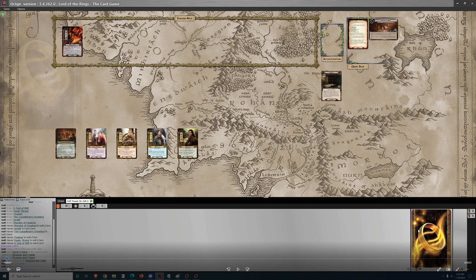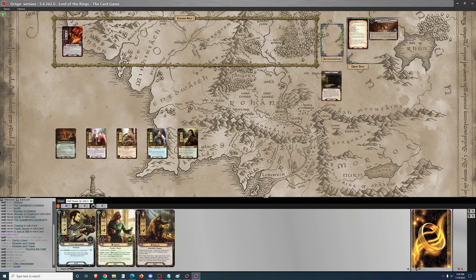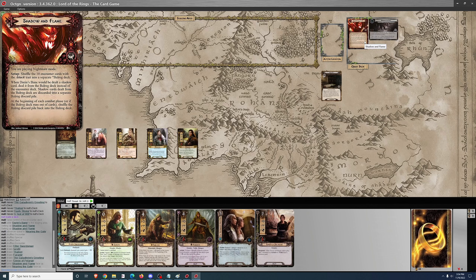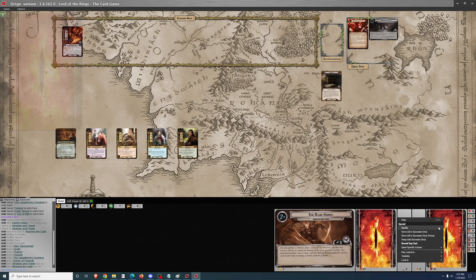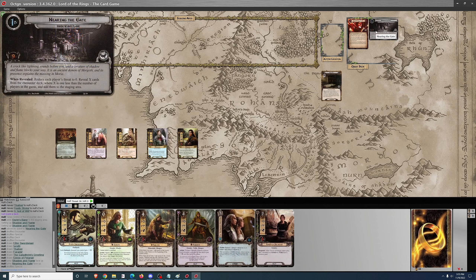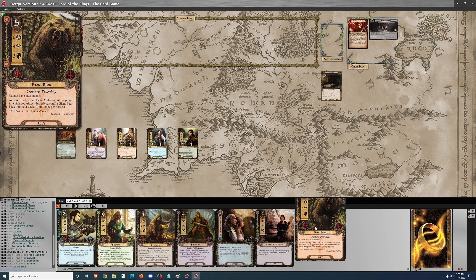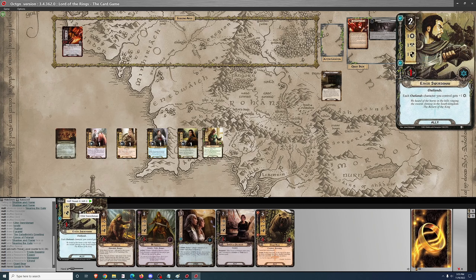Good afternoon. We're back with some more Lord of the Rings LCG, and today it is Shadow and Flame on Nightmare Difficulty. I'm playing a swarm deck — it's Outlands, but with Bond of Friendship, so I'm only running two of each Outlands character. They're mostly going to serve as cannon fodder with a little questing against Durin's Bane. I want to use Leadership Frodo to lower threat from one back to zero each round, so I don't have to engage Durin's Bane until I'm ready to, which makes the quest much, much easier.